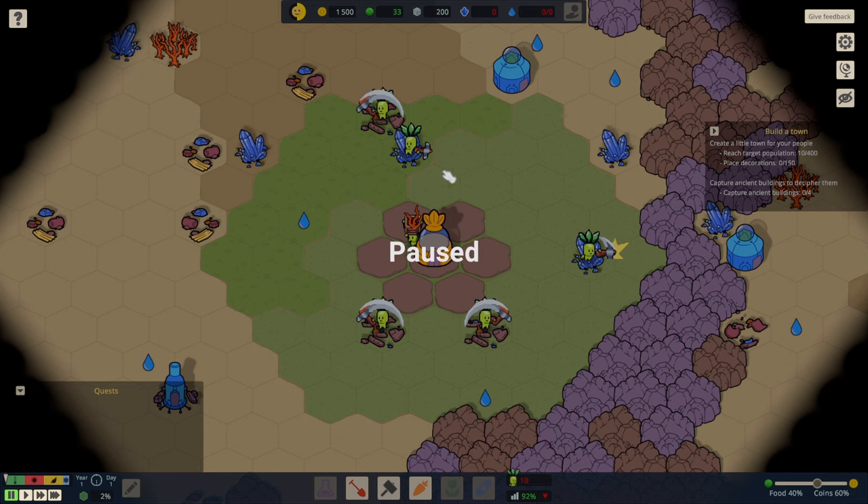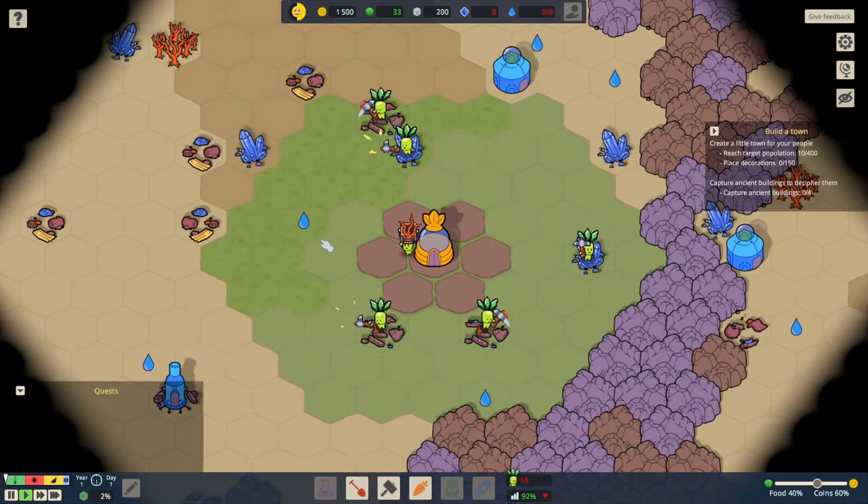Now, can we do anything when the game is paused? I don't think so. It's one of these where you pause the game — that's it, everything is paused. You can't move around the map, you can't click on things. You ask for a pause, it's paused. So let's get time ticking on again.